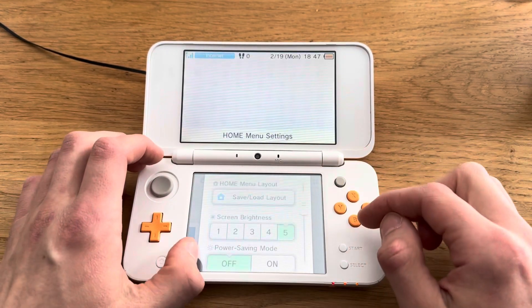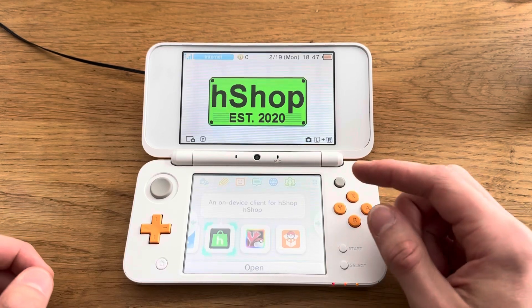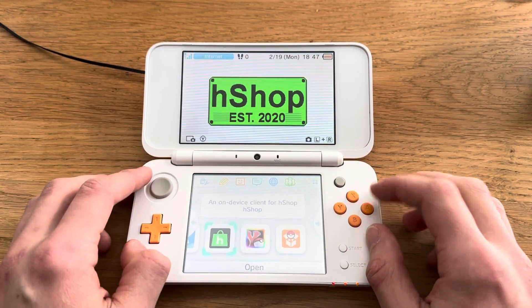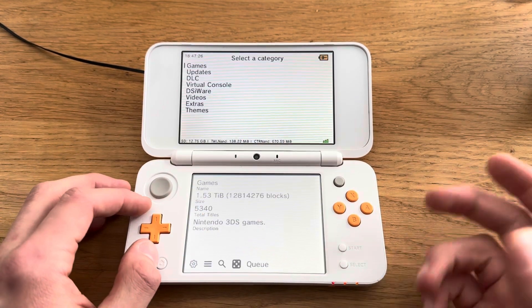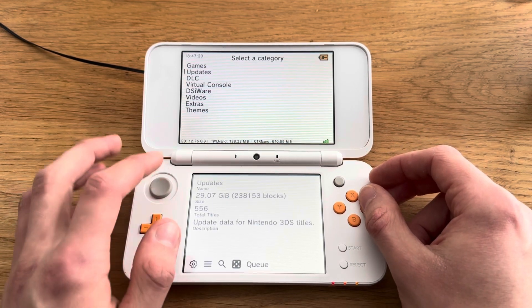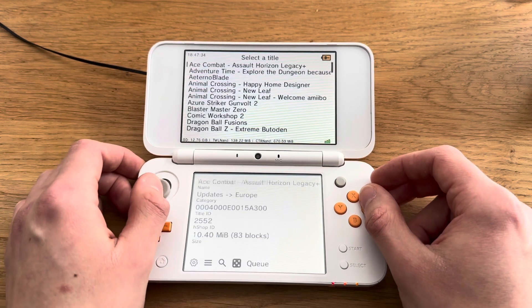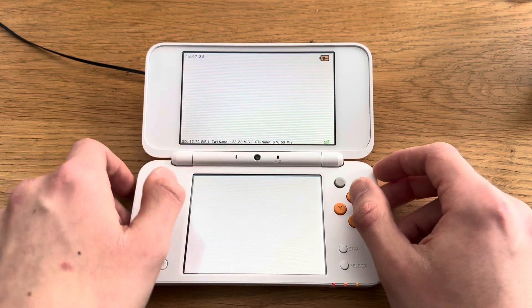First things first, you're going to get hShop if you don't already have that, because it's the easiest and fastest way. Go into that and you're going to try to find the update file for Pokemon. So I'm just going to go down to updates, Europe, and I think I can just search it.